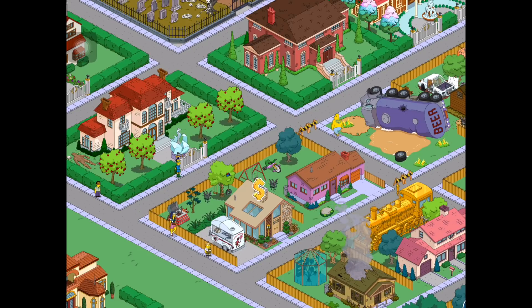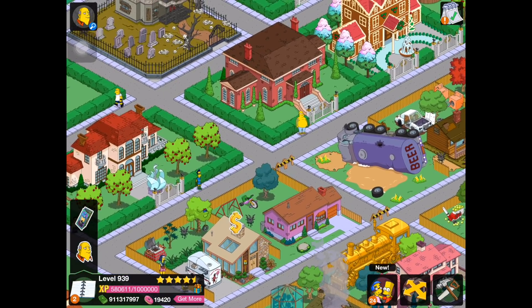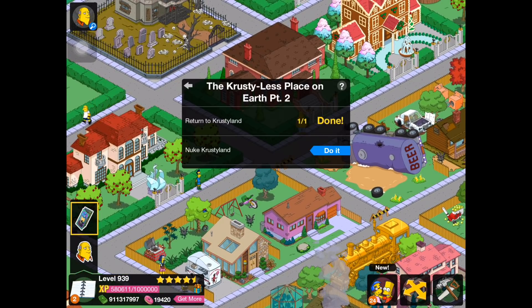we're going to go through and hopefully begin the update. In the previous video, if you guys saw it, we were going through and kind of getting the fundamentals of the update down, and we learned that in order to begin the update, we need to actually nuke Krustyland and completely destroy it. So we're going to go to Krustyland in a second and visit it so I can show you guys what I've done over there.